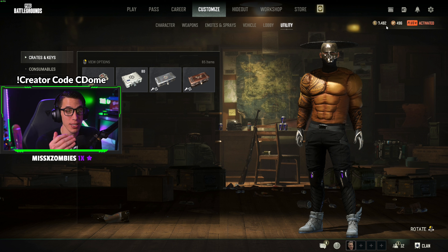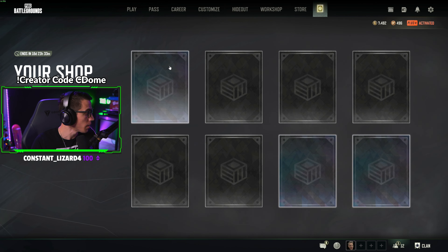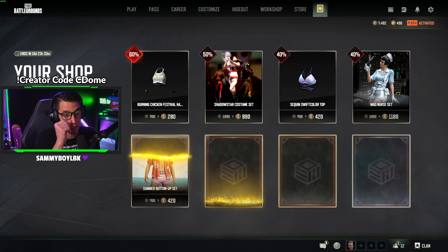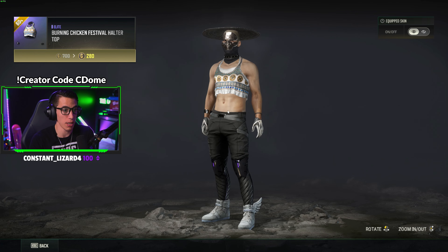There is the PUBG Your Shop that just got updated. If you're looking for something to spend your G Coin on, check your shop. It's eight items, a random assortment, and they're all going to be discounted items. Open yours up and see if you have anything cool.